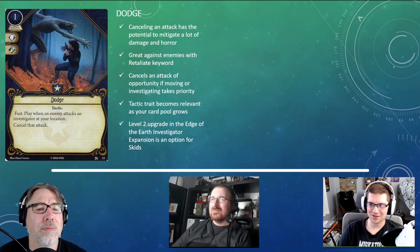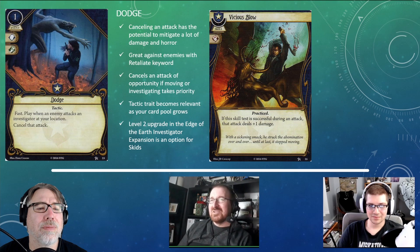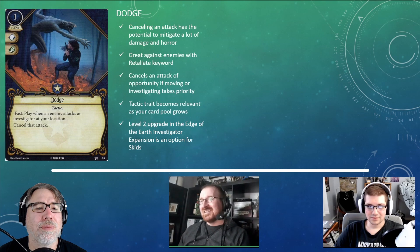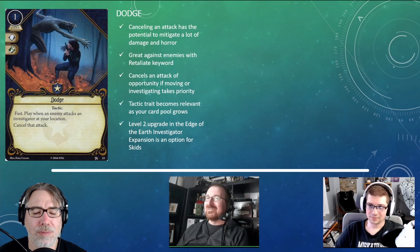In solo especially, I think oftentimes you're just killing the enemy outright before it even gets a chance to attack you, so Dodge doesn't really help in those circumstances. It also doesn't have two matching skill icons like Evidence. Dodge isn't bad — it's a fine card — but often if you had a Vicious Blow instead, you could just defeat the enemy rather than leaving it around to be dodged. One nice thing is you can save someone's life by using it on investigators at your location.